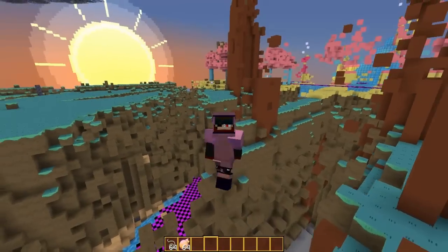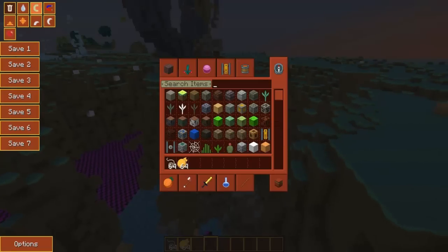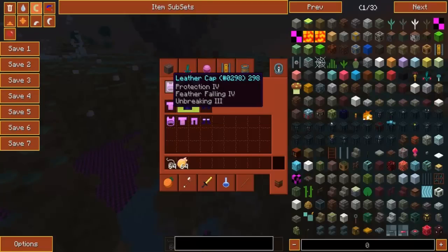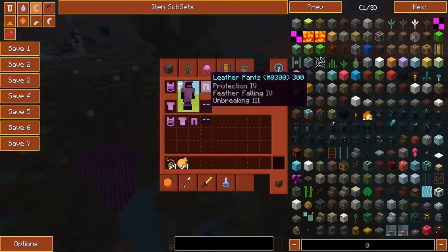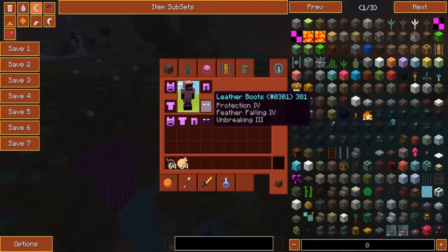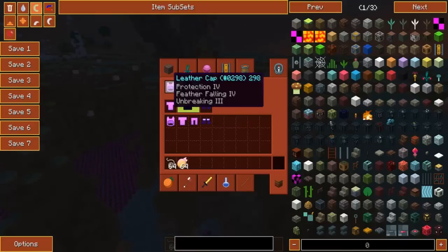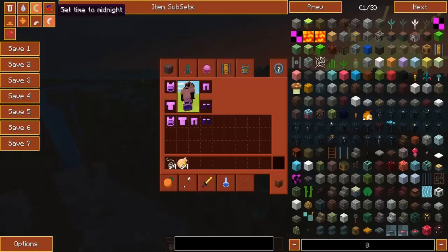All right guys, I am back. Look at me — I'm actually decked out in armor. If you guys are wondering what kind of armor I have, I'm actually using leather armor. Look at the cap though — it looks a lot like Finn's. Leather tunic kind of looks like a t-shirt, regular pants, and then it looks like Santa boots or something you wear during Christmas time. The enchantments are protection four, feather falling four, unbreaking three — the usual enchantments I've had before.